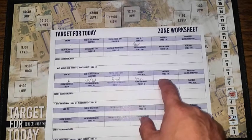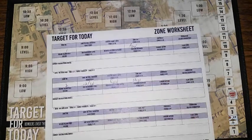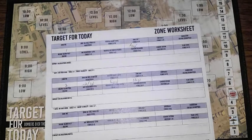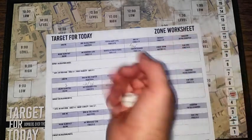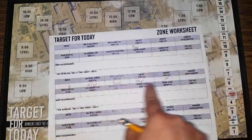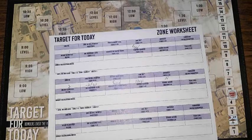Now we get to contrails on the zone worksheet. Contrails are those white lines of water vapor that appear behind an airplane under certain conditions. Contrails are bad in this game if you're the bomber pilot — it's basically a road map for fighters to come find you. It's a 30% chance. I roll and get a six, which is no contrails, so I'll mark no on the table. All of this information will come into play once we look at being attacked by German fighters.